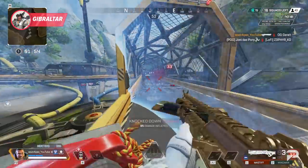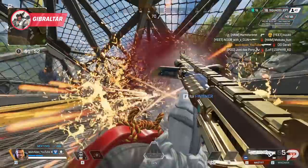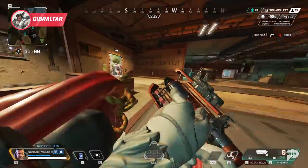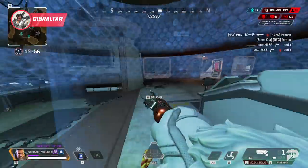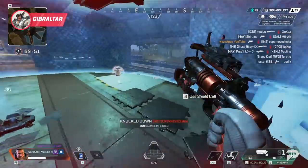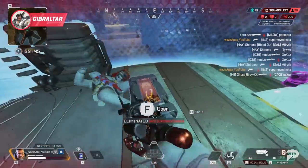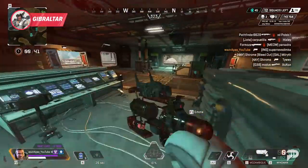Now, if he holds his bubble until the perfect moment, you have to be comfortable bubble fighting effectively. If you go peeking him and his squad with an R99 and bad movement around the bubble, you're going to lose almost every time. Understanding the strengths of shotguns here, being comfortable weaving in and out of the bubble, and playing well with your team are all huge components of winning these fights. You should be looking to avoid these situations as much as you can, and always look to play around the window where Gibby doesn't have his bubble off cooldown.